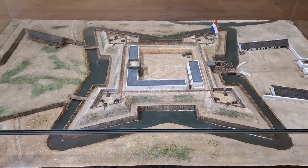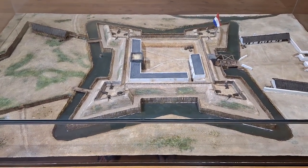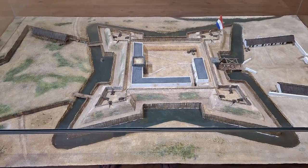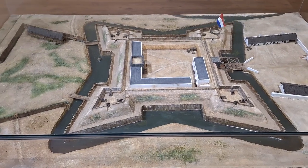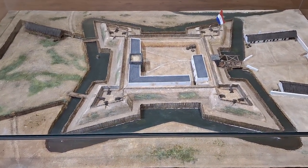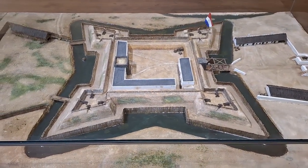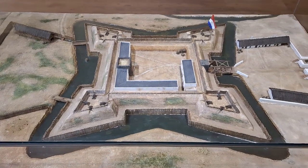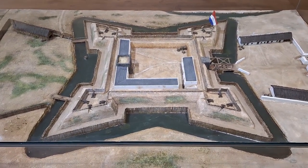Let's start off with the fort that was built by Jan van Riebeeck. That doesn't exist anymore — it's now known as the Grand Parade, and it's across the road from the castle. This was started in 1652 and it was made out of clay, wood, and sand. Unfortunately, every time it rained during the rainy season, the castle would disintegrate.